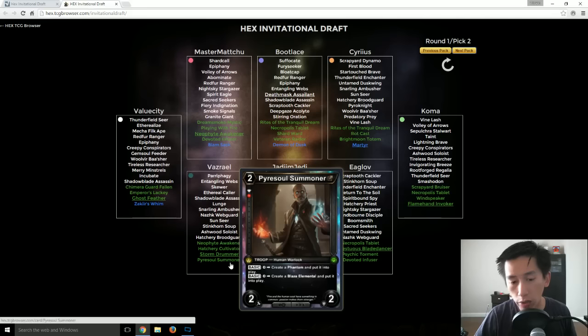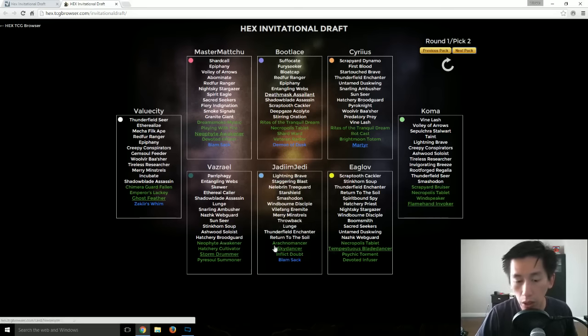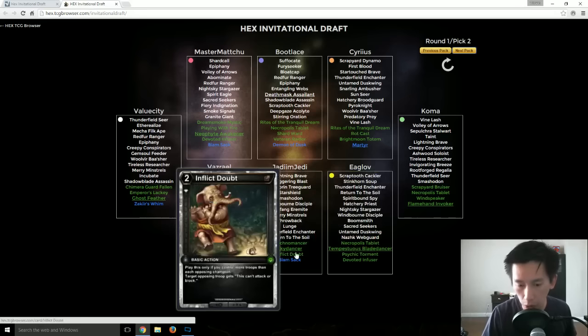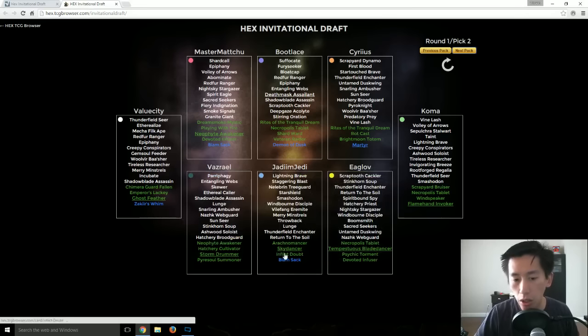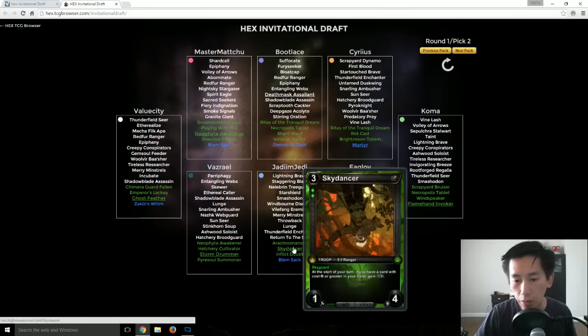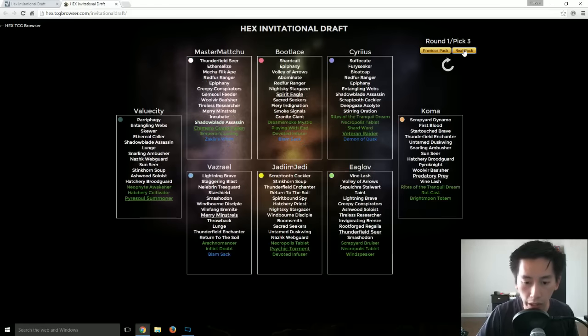You could easily go Relic of Nazoon, Pyre Soul Summoner, throw in the Double Ruby Threshold gem that says you can't be blocked, and then try to go into a Ruby Diamond route — so both of those very, very strong there. Sky Dancer was picked up by JJ, who originally went for a Golden Avenger. Right now he's just taking the best card from every single pack — he doesn't want to go specifically into any real route yet.